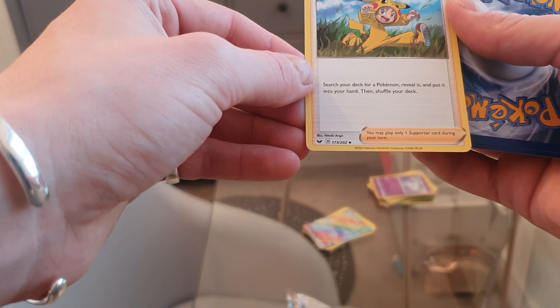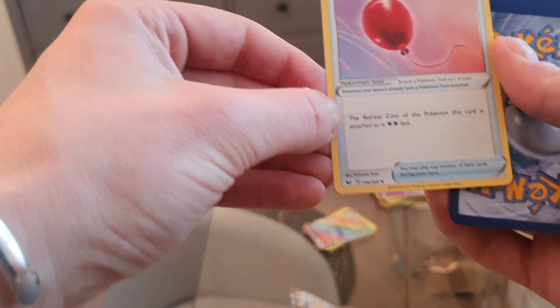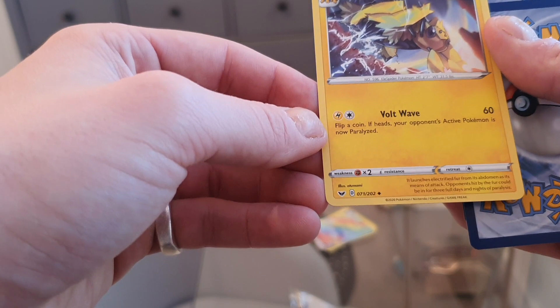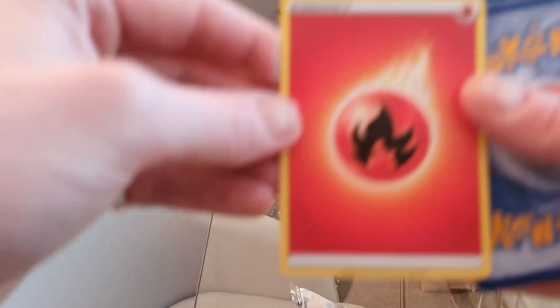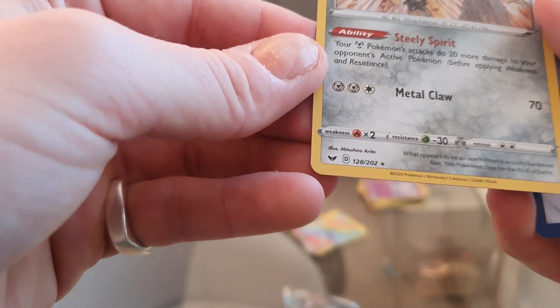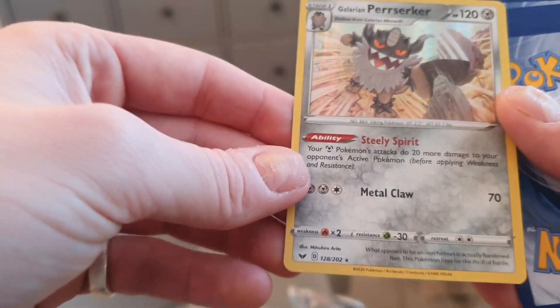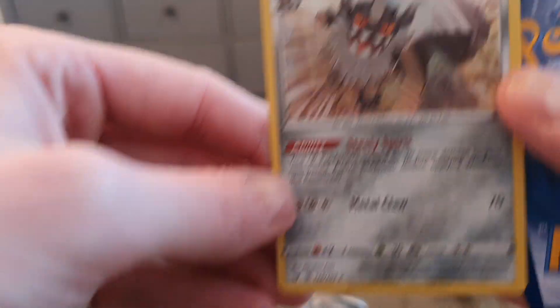A Poke Kid trainer, uncommon. Another Air Balloon, this time not as a holo. A Galvantula which is uncommon — nice artwork on that one but nothing to get too excited about. An energy — never get excited about those, to be honest. And a Galarian Perserker — it's a rare and it's a holo! That is nice, I like that. Haven't got one myself, you might have several but for me this is new to my pack.